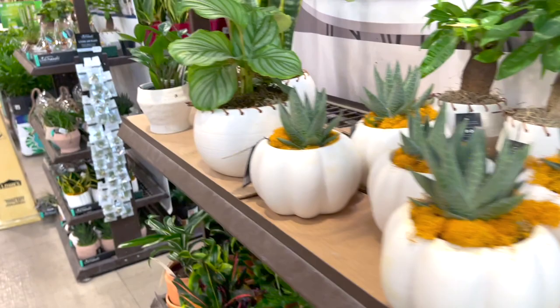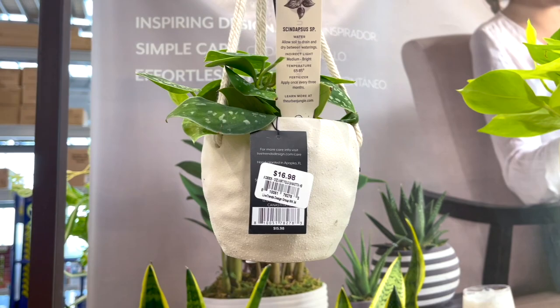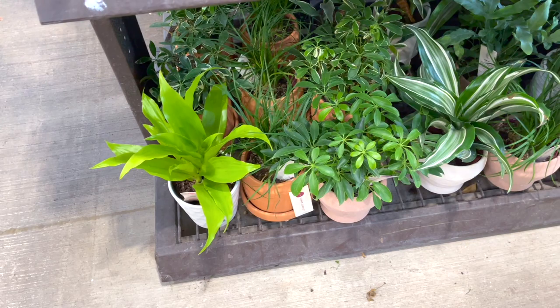I love this - $20. Snake plants, beautiful Scindapsus, neon Pothos portals, more beautiful Dracenas. This one's really really cool - it looks kind of sick but I like it. So pretty. Limelight Dracena, some Scheffleras, Ponytail palms, more beautiful Dracenas.